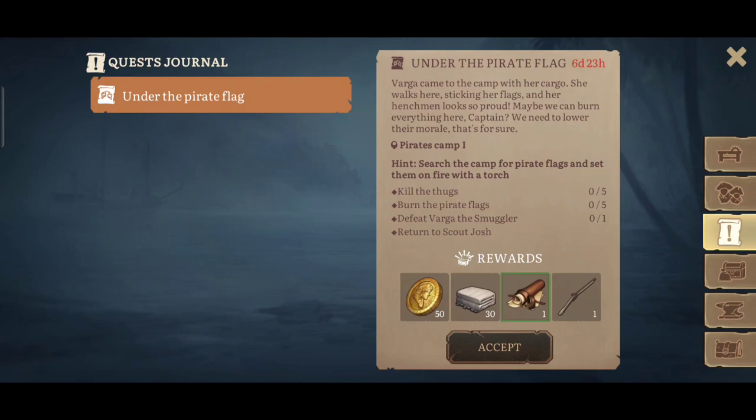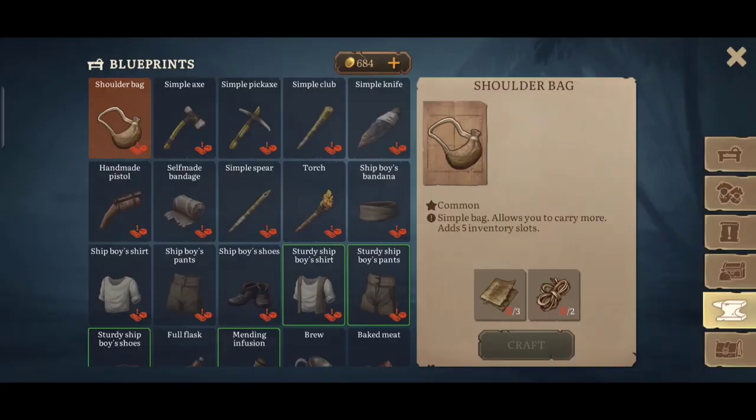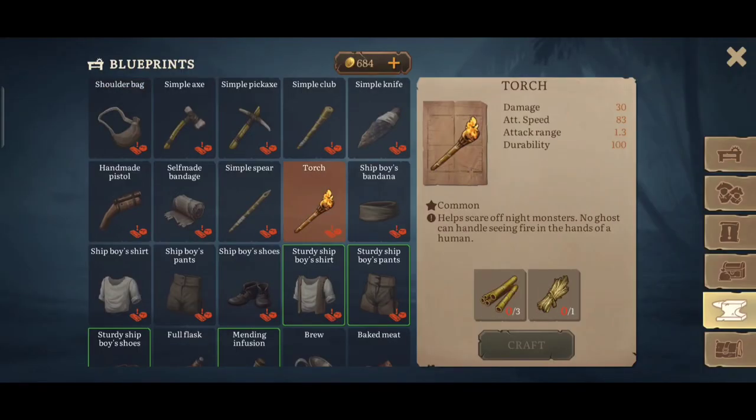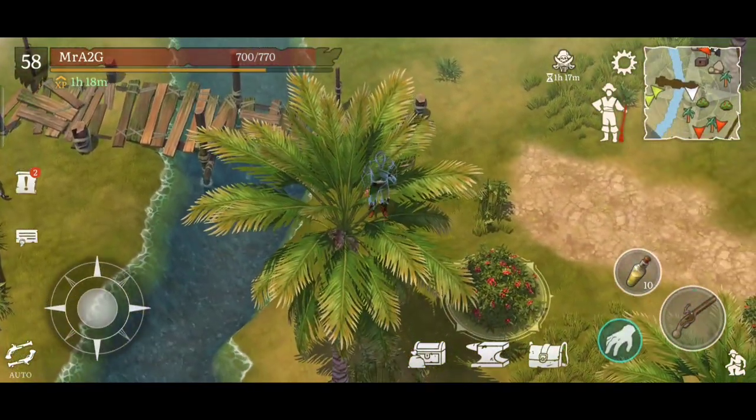So the Vaga came to the camp with her cargo, sticking her flags and her henchmen look so proud. Maybe we can burn everything here Captain - we need to lower their morale for sure. So we're going to kill the thugs, burn the flags, and defeat Vara the smuggler, then report back. It's not a bad little quest to do here - I think we can probably do that. I'll need some materials - hopefully we have that all here, otherwise not good.